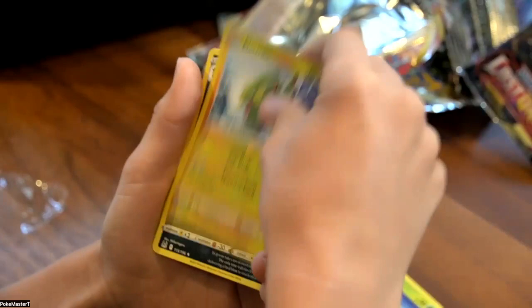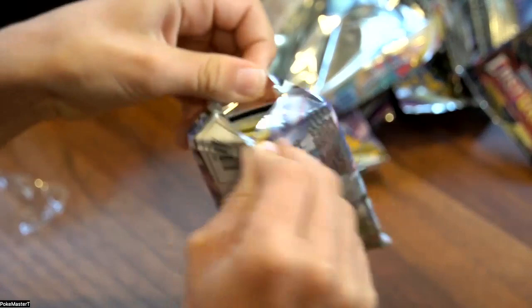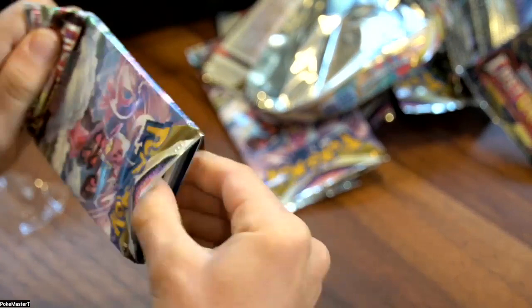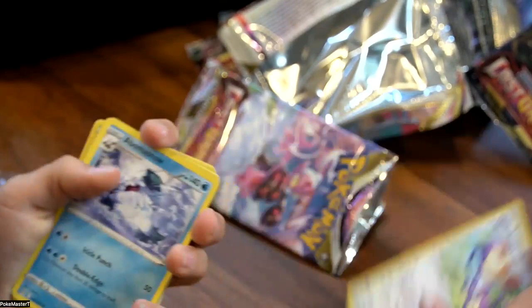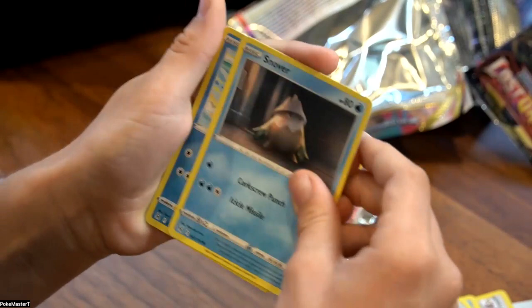Last pack. Let's see if we can get some of that last pack luck. Still a green and white code card. Got a V-Star marker. Ambipom. Abomasnow. Damage Pump. Hisuian. Zorua. Binacle. Goomy. Bronzor. Snover. Reverse Shellos into a non-holo Poliwrath.